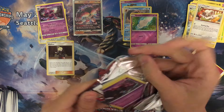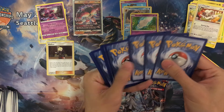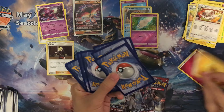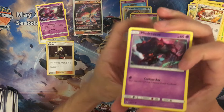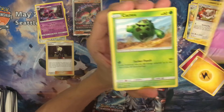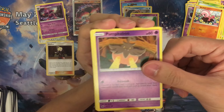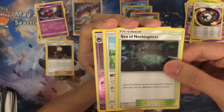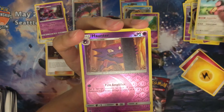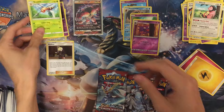Half way through. Got energy. Starting with a Mismagius, Cinccino, Cinccino, Stuffle, Pump Kapoor, Counter Energy, Sea of Nothingness, Field Tank, reverse holo Haunter. And last one is a Beedrill.